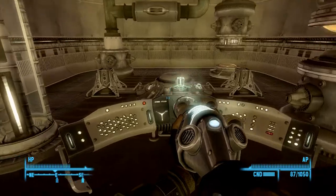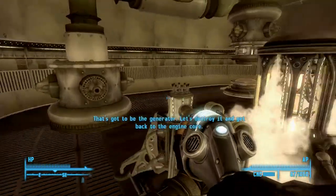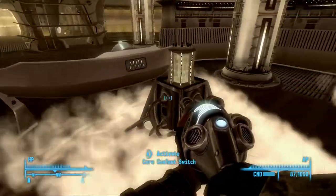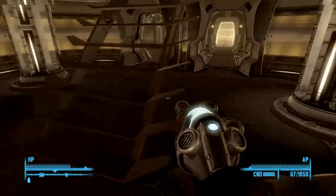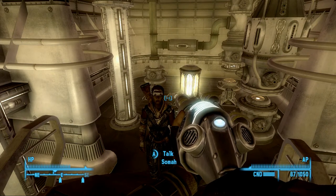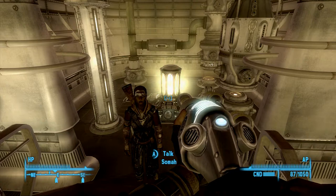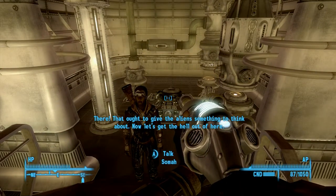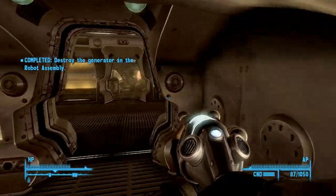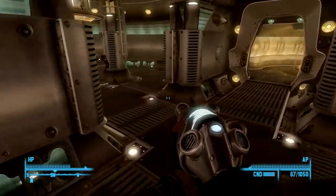Here we go - well this appears to be what I was looking for. This appears to be the generator, so this is good stuff. That's got to be the generator, let's destroy it and get back to the engine core. Bang bang bang bang bang. It's gonna blow up here in just a sec, let's back on up. Are you ready, it's about to blow. There's the explosion, now let's get the hell out of here.